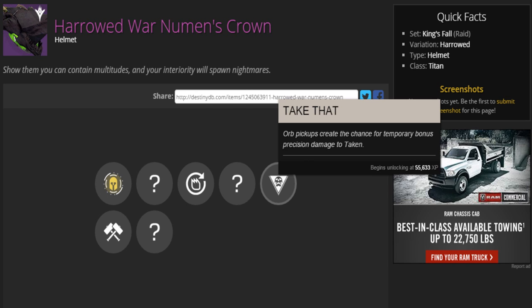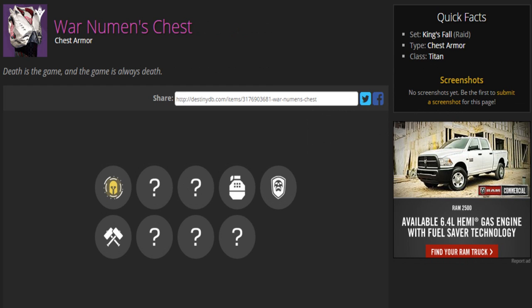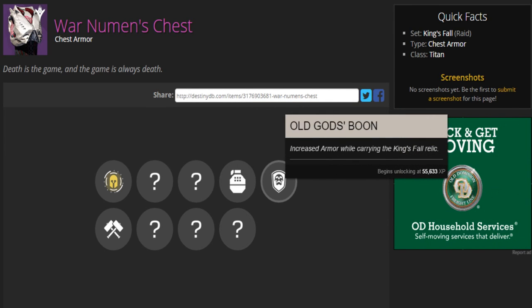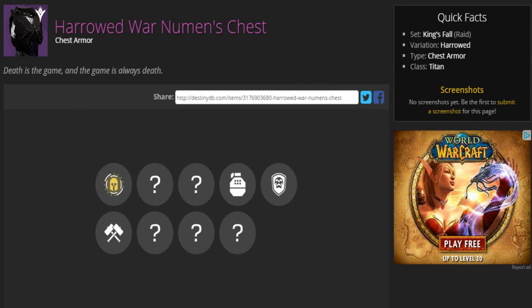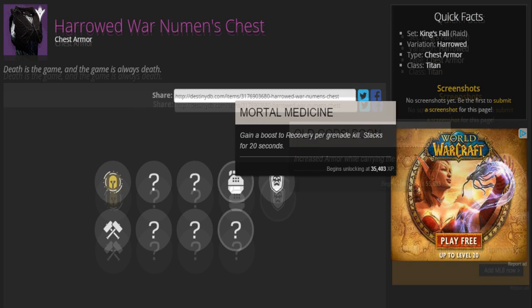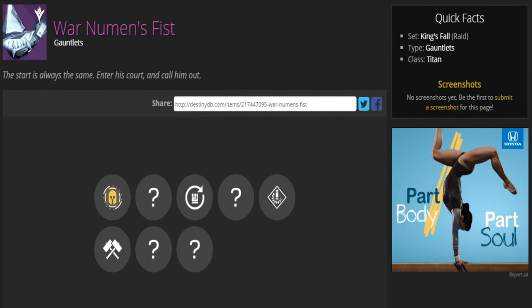Next is the Titan chest piece called War Newman's Chest. The description reads: 'Death is the game, and the game is always death.' The perks are Mortal Medicine — gain a boost to recovery per grenade kill, stacking for 20 seconds — and Old God's Boon, which increases armor while carrying the King's Fall relic. Here's the Harrowed version, which also looks pretty sweet. It seems the Harrowed version looks cooler than the original, and it has the same perks.